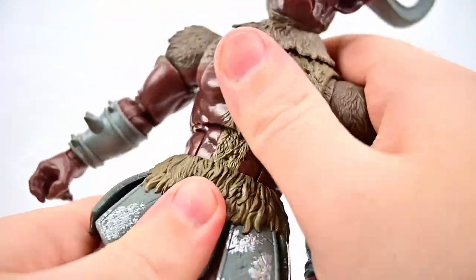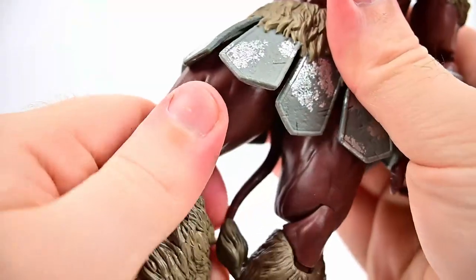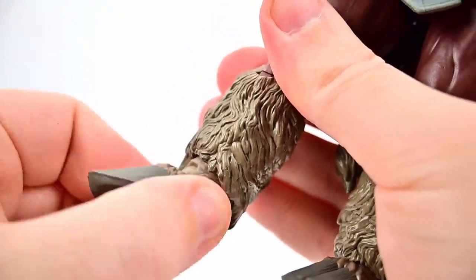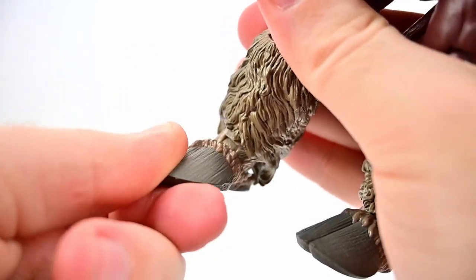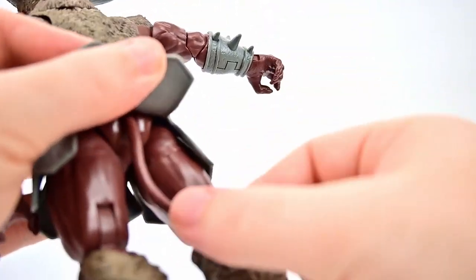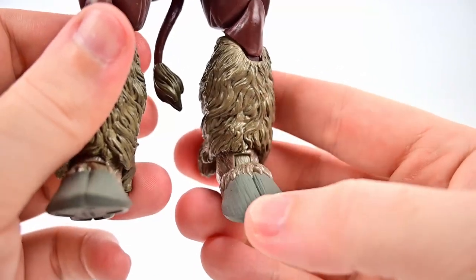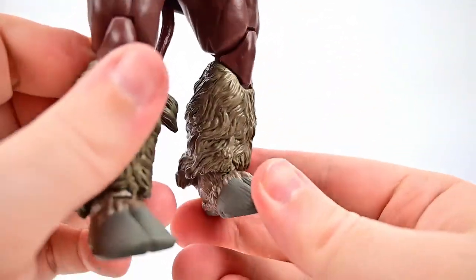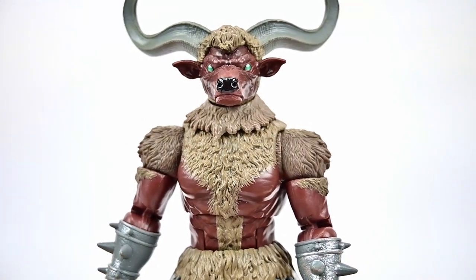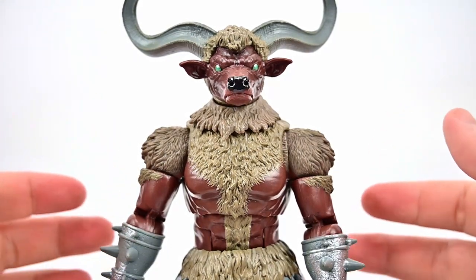He also has an ab cut that crunches forward and back. Hips come up to about 90 and out to the side for splits, with a thigh twist and double knee joint. There's a twist at the ankle with a normal hinge back and forth and side to side. The tail also moves back and forth. The main issue is weak ankles — he keeps giving out forward and back, making it really hard to get him to stand, which is a common problem with Power Rangers monster figures.